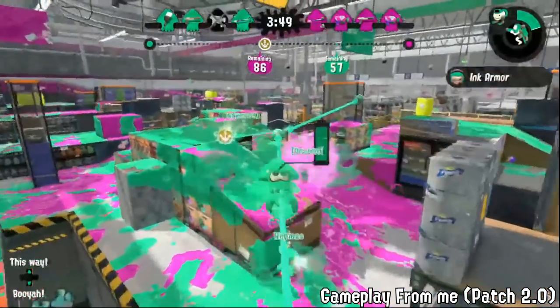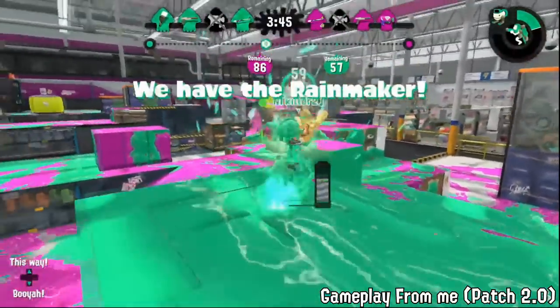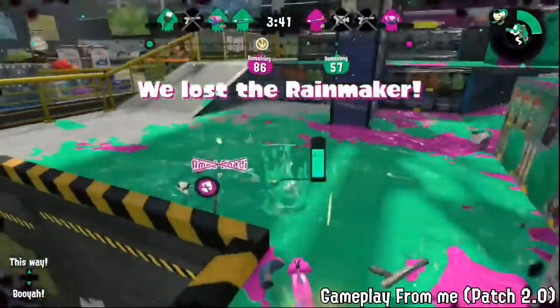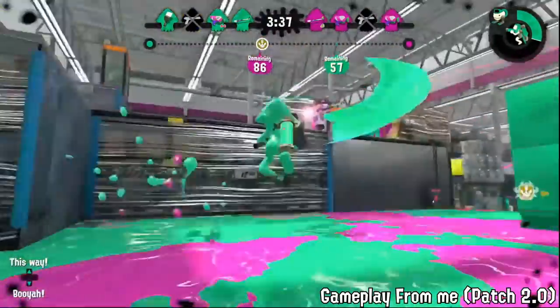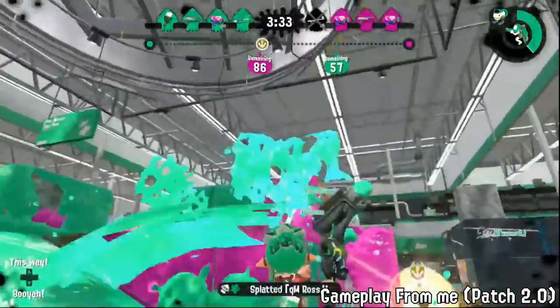The first weapon becoming more common at this time is N-Zap. This is basically where N-Zap became the primary support weapon, as having double zap was pretty strong. Zap was around 190p rather than the 200 it is now, which means it was really fast at getting armor, especially for the time.